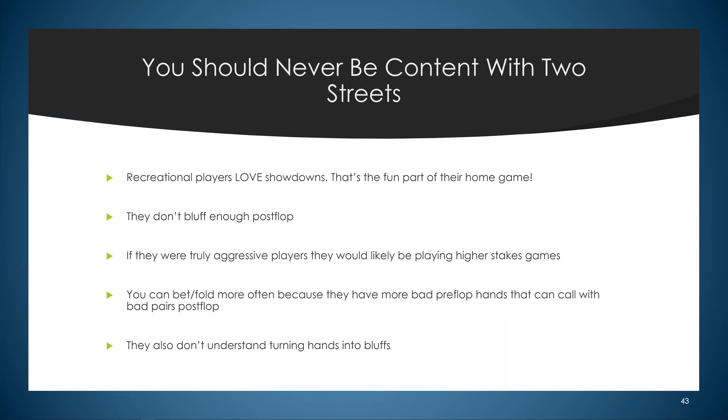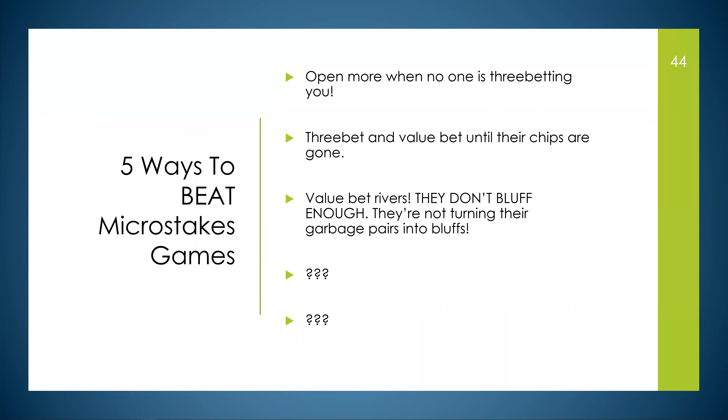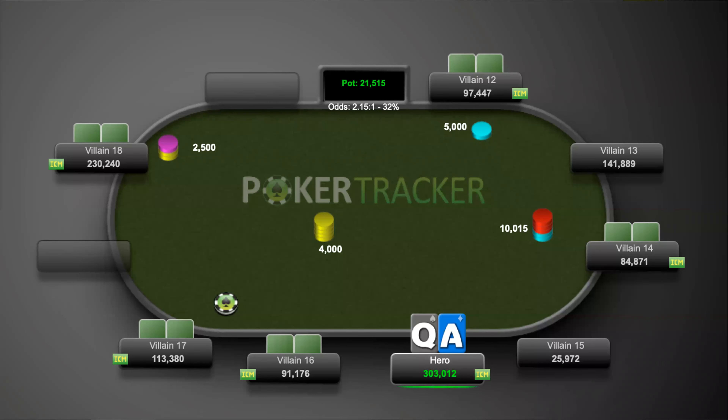You should never be content with two streets in micro stakes games versus players who don't fold enough. Recreational players love showdowns. They don't bluff enough post-flop. You can bet-fold more often because they have more bad pre-flop hands that call with bad pairs post-flop. They also don't understand turning hands into bluffs. That's tip three: value-bet rivers — they're not turning their garbage pairs into bluffs.